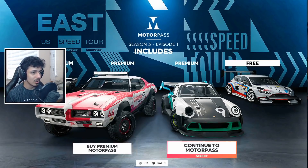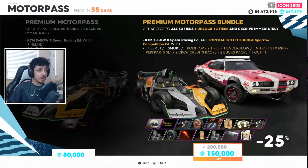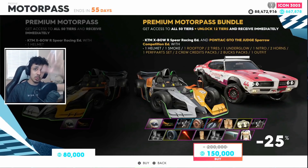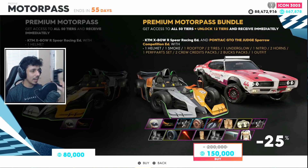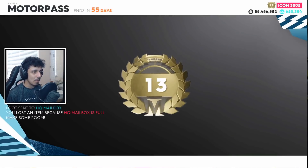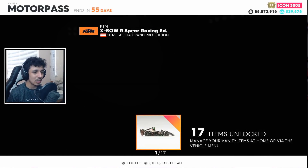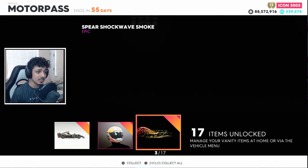Let's buy it. We're going to be getting this version. However, for the video on the GTO Judge Rally Raid, stick around for that tomorrow. But here we go — we're going to purchase this, get all those vanities, 25% off. There we go. The Motor Pass is now ours. We are tier 13. Look at all those unlock. Collecting all of these — this will be for both videos.